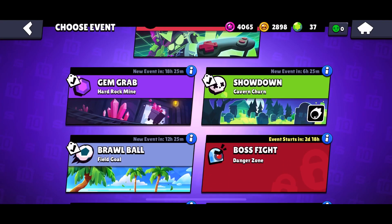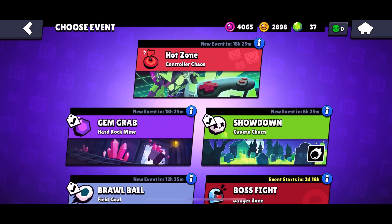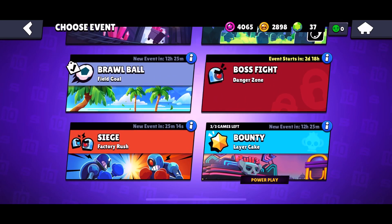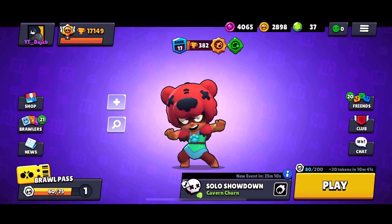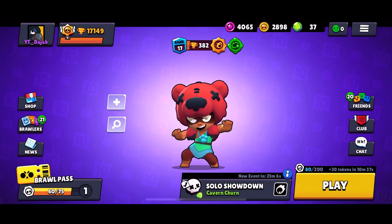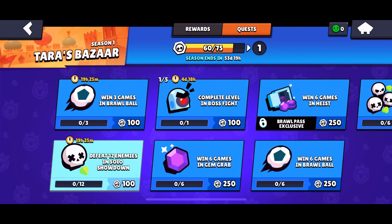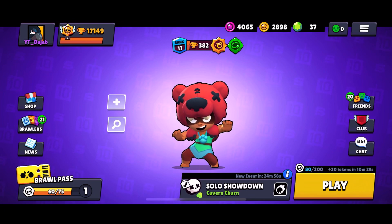Alright, let's use Nita. So there's Hot Zone back, and it looks like there's check marks on all these events. I don't know what that's for, but I guess we can try them. Oh, it means there's a mission in it. Oh, that's cool. Definitely going to do those, honestly, it's gonna be really fun.